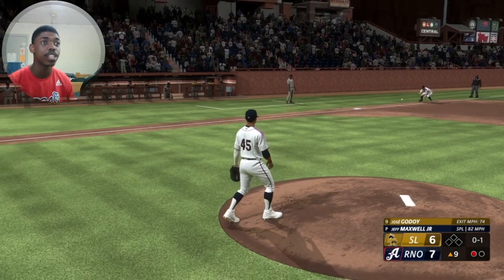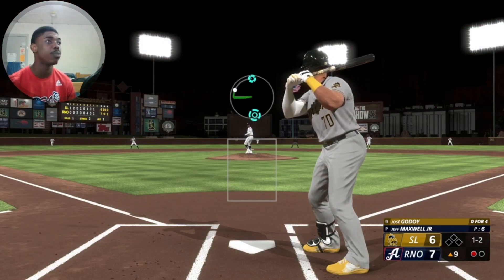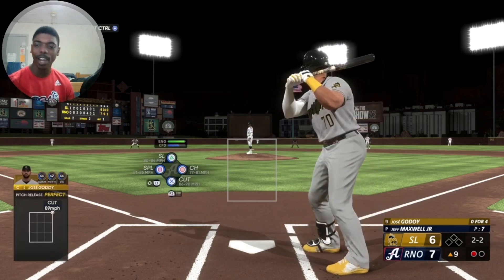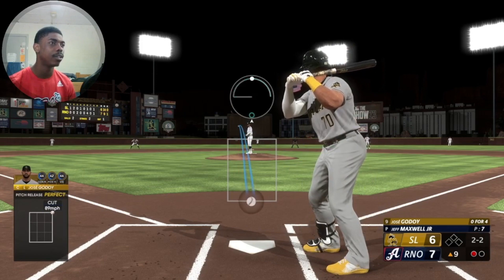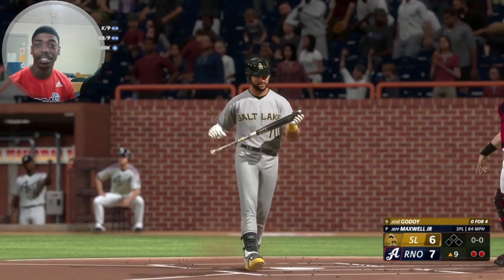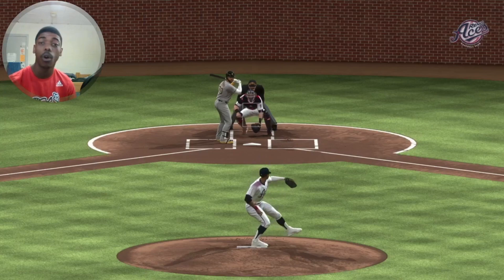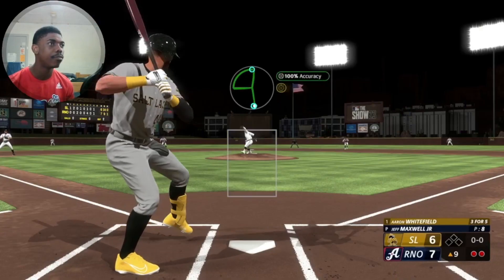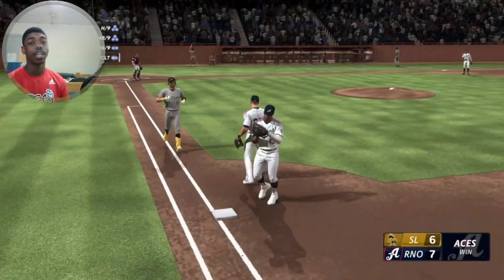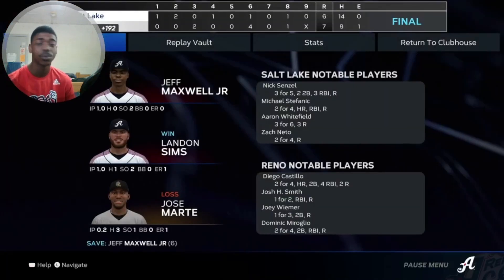We need strikeouts right now because we're currently at 71% and trying to get to that next archetype — hopefully Silver will be enough to put us in the MLB. One-run game against the Salt Lake Bees. The batter is 0-4 on the day. We give him the slider, but the umpire doesn't call it a strike. We throw the spitter — second strikeout of the game. Then a nice little ground out to finish off the game. Save number six on the year.